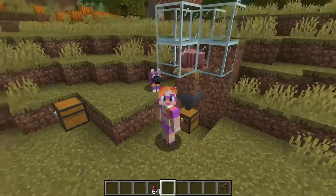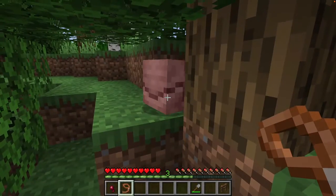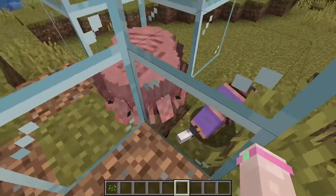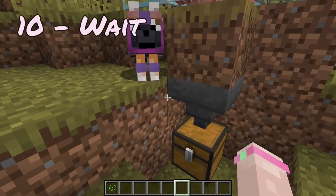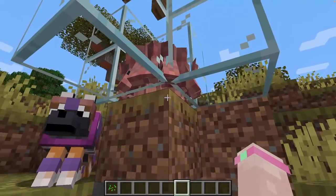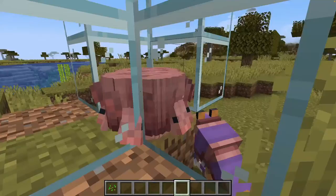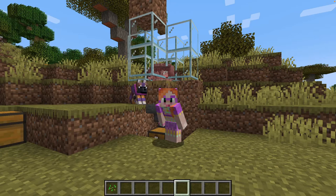You can make this farm with just one armadillo but if you have more armadillos you will get more scute. So either you go and catch more armadillos or you can feed your armadillos spider eyes and breed them. Now that I have a ton of armadillos in here all I have to do is wait, because here's the cool trick: armadillos randomly drop scute as they walk along, just like chickens lay eggs. So now that we have them in this container every time they drop a scute the hopper will suck it up and you will have a chest full of scute in no time at all.